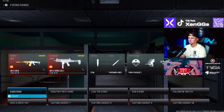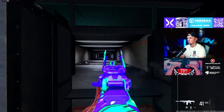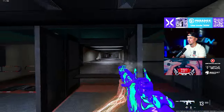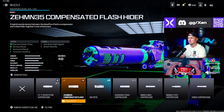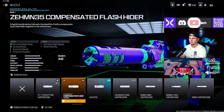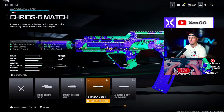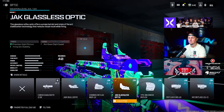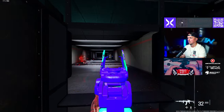This battle rifle is a lot of fun to run — if you haven't been using it, you're missing out. Make sure to go try it and work on that aiming tip I gave you. The new AR meta is the Holger 556 and it barely has any recoil. Use the Zimmon 35 Compensated Flash muzzle, Cryo Six Match barrel, Bruin Heavy Support Grip underbarrel, Jack Glassless Optic, and I like the 40 round mag.